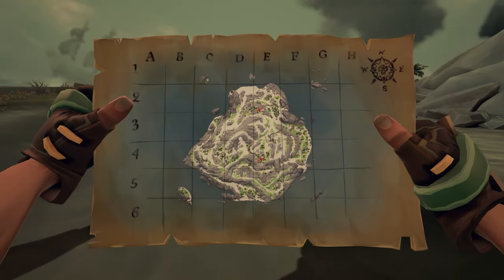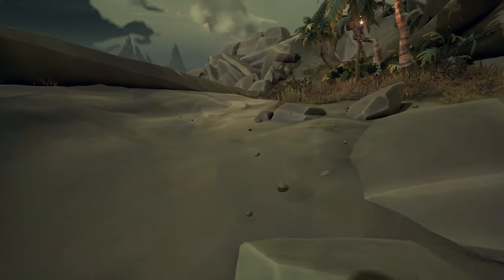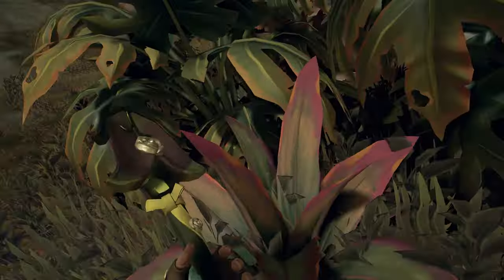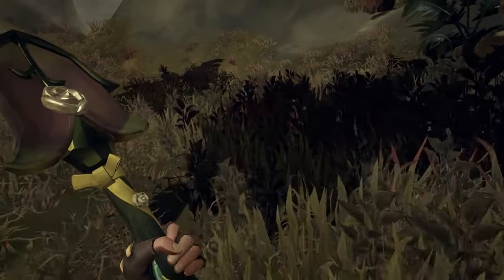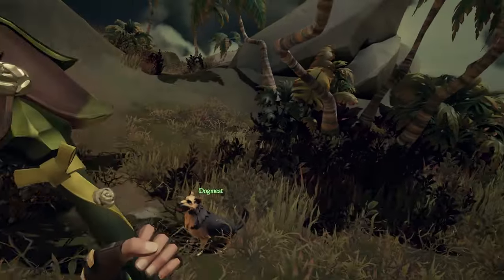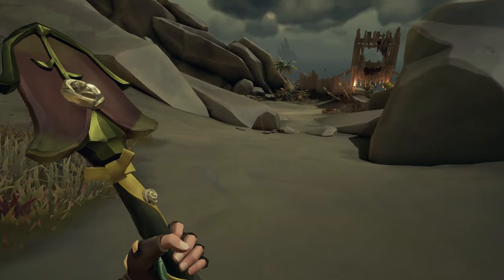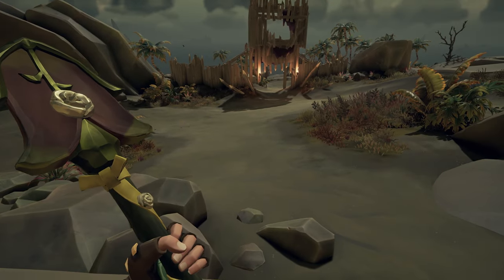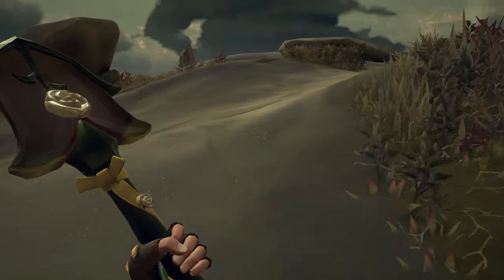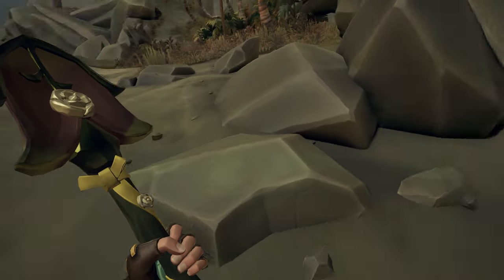Another great way pets could be helpful is to new players. If you're on a big island like Old Faithful and you're struggling to locate the area of an X marks the spot, your pet could help. Once you've arrived near the dig location, it could start to circle the area so you can find it better — at least confirming you're in the right area, even if it doesn't tell you exactly where to dig, so you're not wasting time searching on either side of the island.